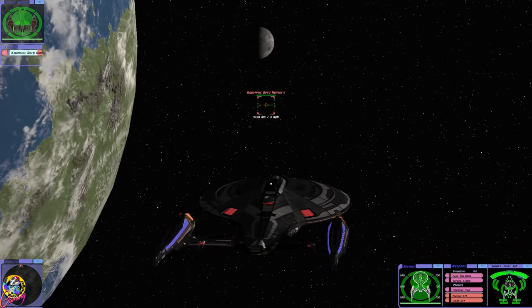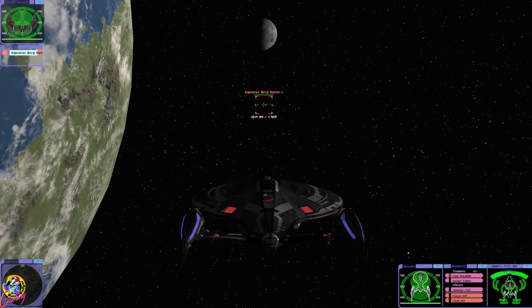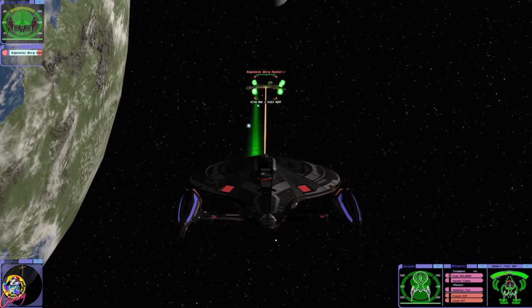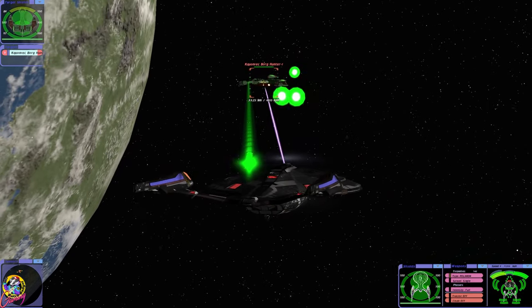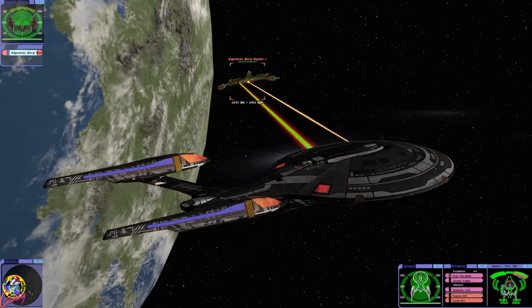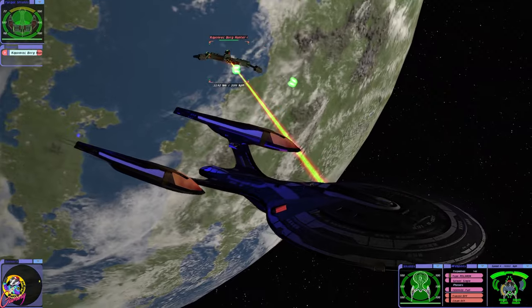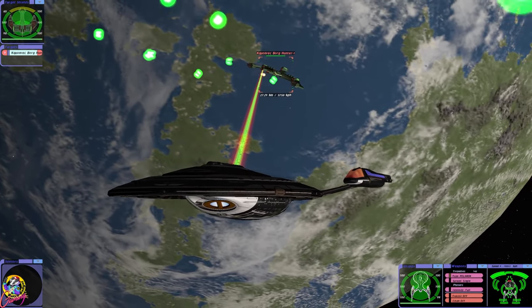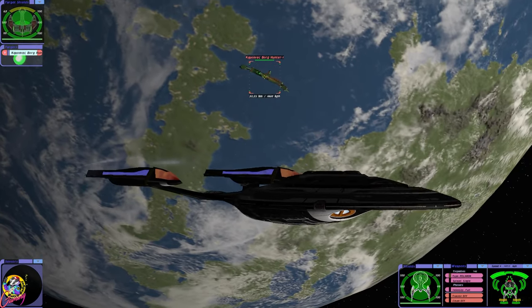Now this ship is really cool. It's equipped with Polaron torpedoes, it has a quantum volley, phasers, and we've got a blue phaser there as well. I'm not entirely sure what that is, maybe some captured Dominion technology. We also have a torpedo called Anti-Proton, but we only have four of those.